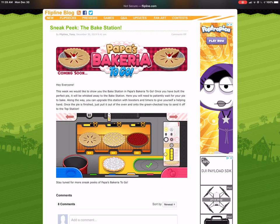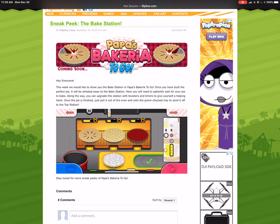But you can upgrade the station with boosters and timers to give yourself a helping hand. And basically once the pie is done, just pull it out and send it out to the top station.